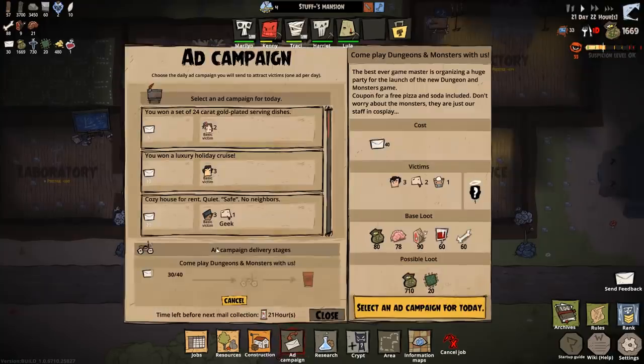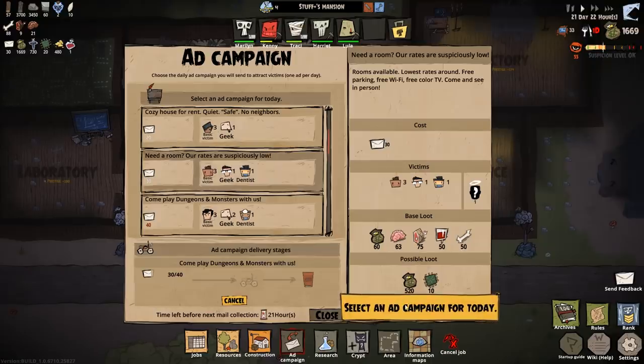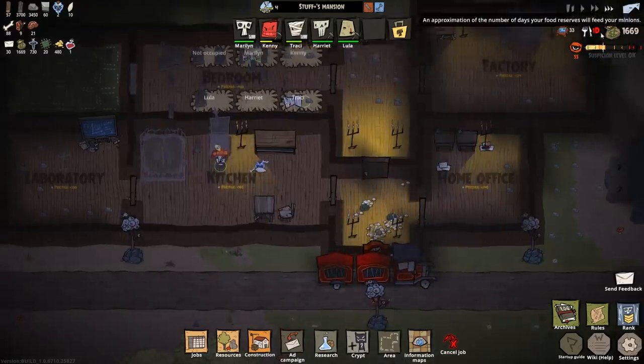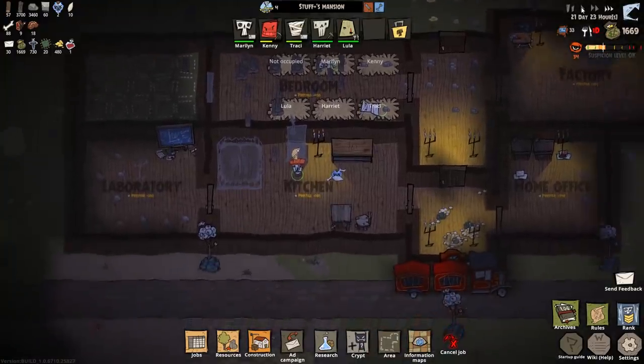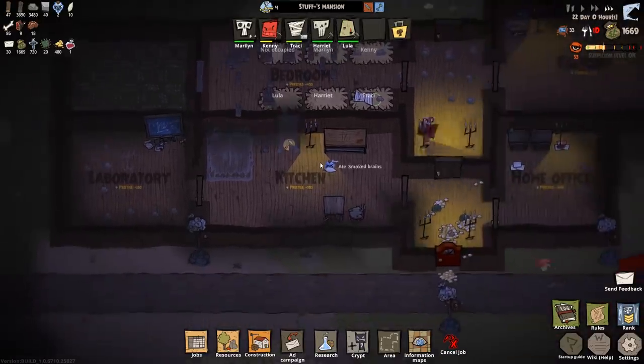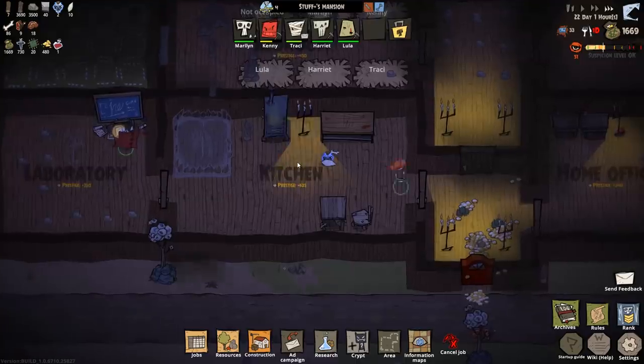In terms of our ad campaign, where are we up to? 30 or 40 — what am I going to do? Because I think it's important that we actually get someone to turn up soon, because we've only got one day's worth of food. I'll probably go ahead and grab that. And why would they do that and then stop building it? There we go.